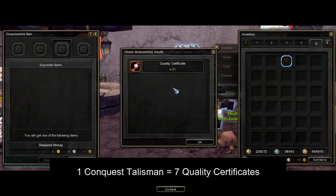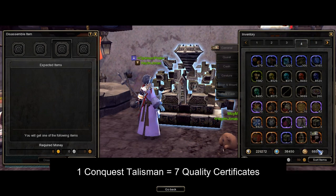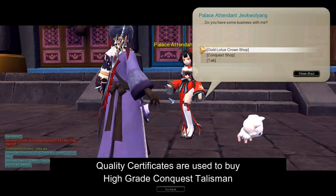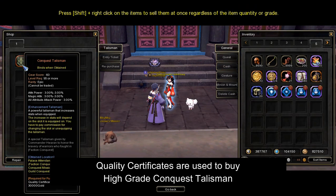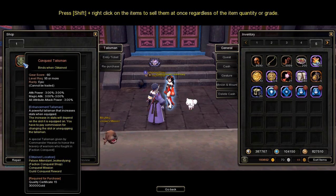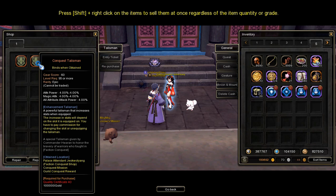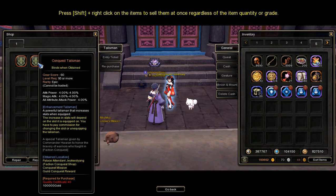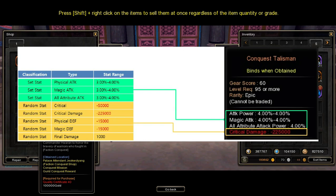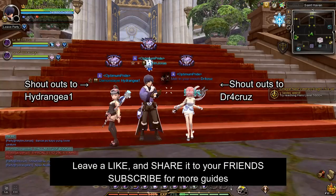You will get seven quality certificates for each conquest talisman upon disassembling. The quality certificate is used to get a high-grade conquest talisman in the conquest shop. There are two talismans listed in the shop: the first one requires 15 quality certificates and 30,000 gold, while the other one requires 40 quality certificates and 100,000 gold. These are the stats for both talismans.